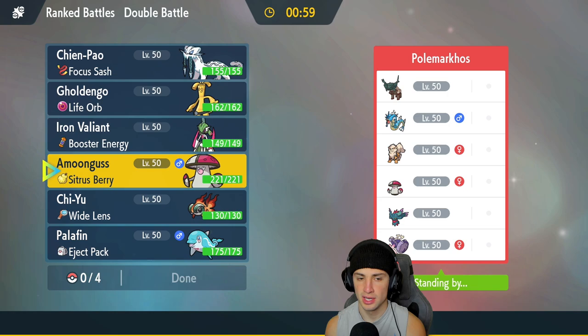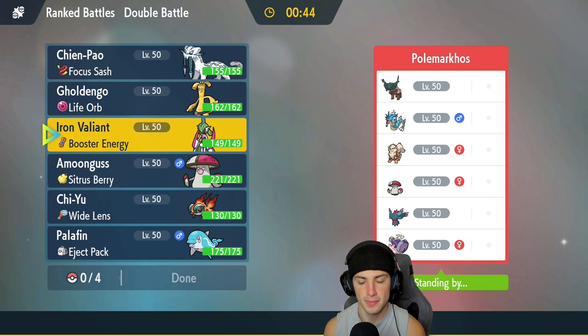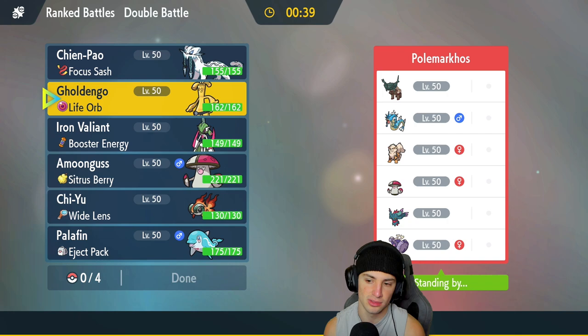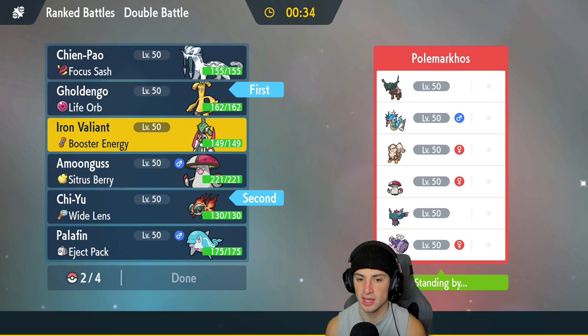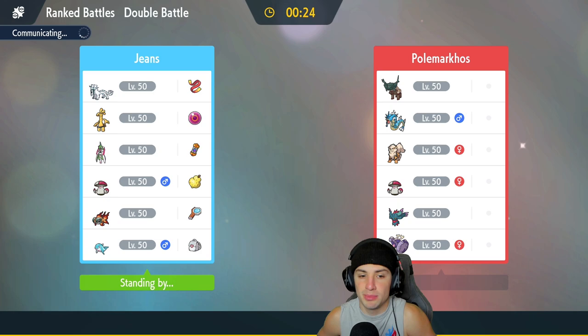I could go Chi Yu, and I could also go in with Golden Go as a lead. That wouldn't be too bad because then I can dodge Fake Out or just protect the Chi Yu. I am going to go Golden Go and I am going to go Chi Yu, and then we're going to bring Iron Valiant and Shen Pao in the back end. Double down with our Legends of Ruins Pokemon — bring Valiant, bring the Golden Go. Let's get after it here, match number one.